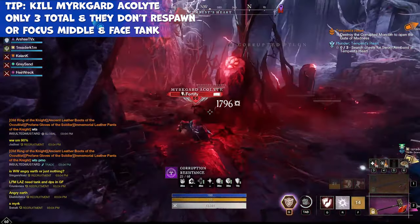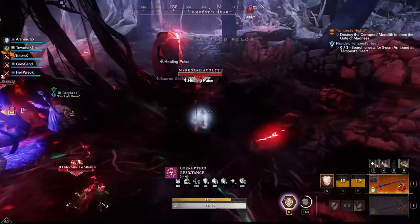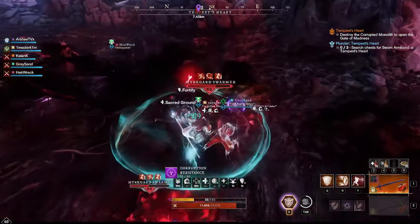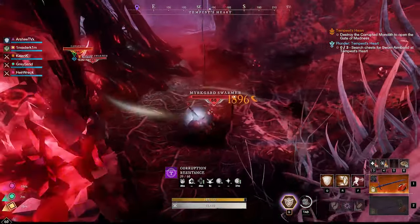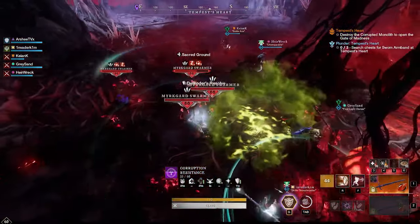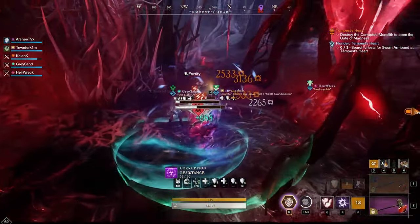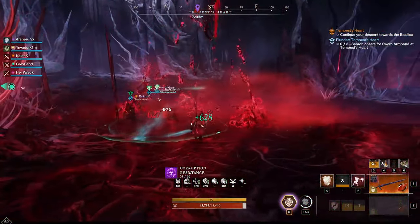In this next section you can choose to kill the three Alkalites — they do not respawn — or you can face tank it directly in the center and finish the Corrupted Portal. This Corrupted Portal will continuously spawn Swarmers and other adds depending on the Mutator level; there's nothing you can do about that spawn. The best thing you can do is gather them all up, use Sword and Shield, stun them with the hammer, and keep aggro away from your healer. Once the Corrupted Monolith in the center is gone, all the adds will despawn and you can move on.